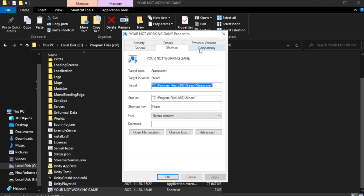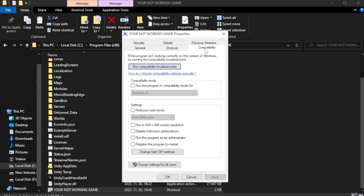Click the Compatibility tab. Check Run this program in compatibility mode and try Windows 7 and Windows 8. Check Disable Full Screen Optimizations, and also check Run this program as an administrator.